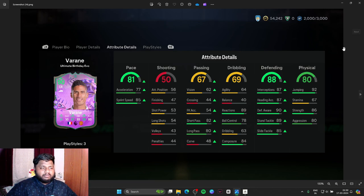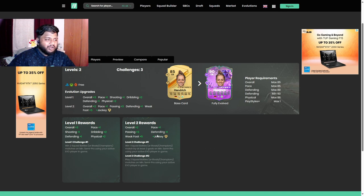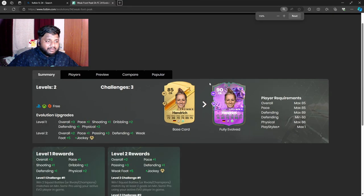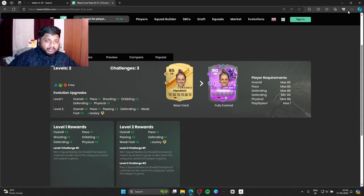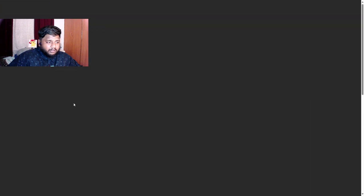If you want to know more about any evolutions, make sure you go to Footbin.com or download the Footbin app. I'm not sponsored by them, but you can check out more in-depth reviews on the players and different types of cards. I'll now show you guys some of the players you can be using in this evolution.